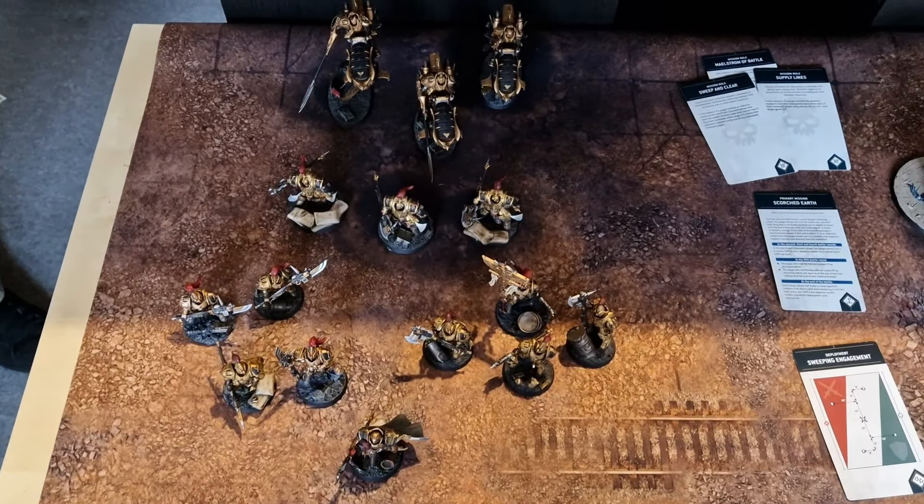Deployment is done. I've got Bloodcrushers on one flank ready to face the jet bikes, ten Bloodletters with Skulltaker in the center, five Flesh Hounds next to an objective, Scarbrand and another unit of ten Bloodletters on the other side ready to head down the main channel, another five Flesh Hounds sneaking around the side, and ten Bloodletters in deep strike reserve. Matt has Custodian Guard on his left on an objective, Wardens and Trajan in the middle, bikes on the right, and Terminators in deep strike reserve.